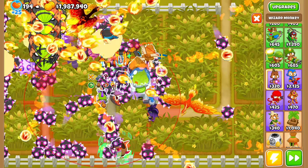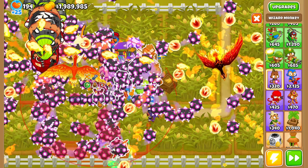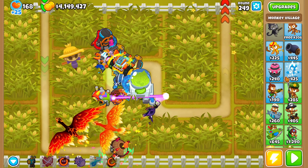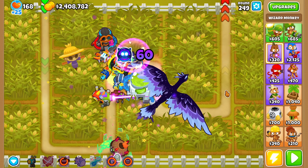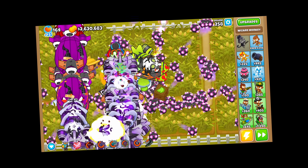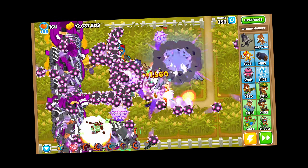We won't get a ton of pops on the wizard, but the more pops we get, the more money we save on the cash injection. At round 249, we sell the village to create more room and sacrifice 1 million to get a degree 60 Magus Perfectus, then use the remaining two spots for two boomerangs to farm pops for the next paragon. Although, rounds at this point are getting very hard and we won't be able to gain many pops.